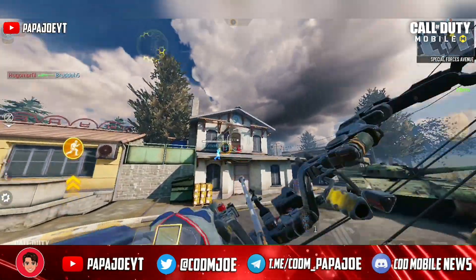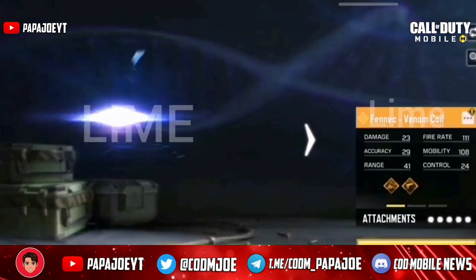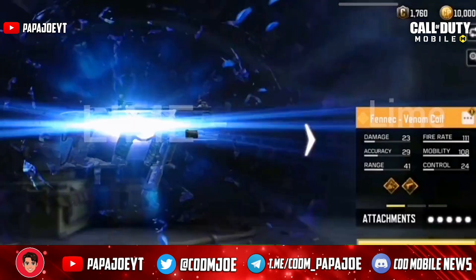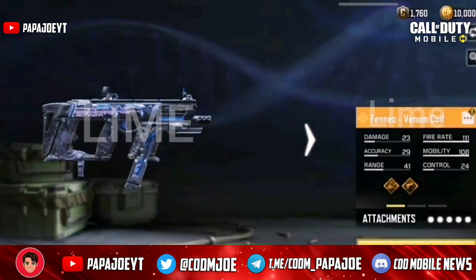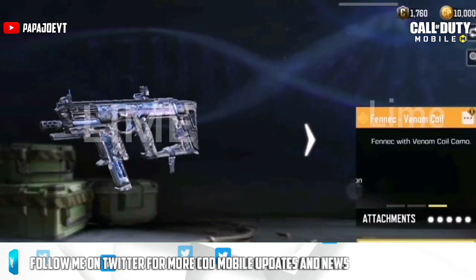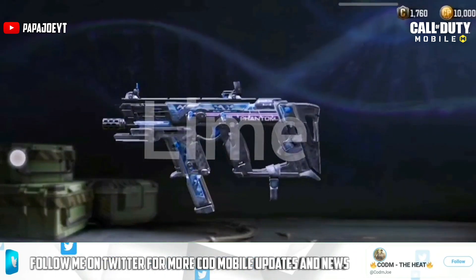We can probably look forward to a legendary skin for the Fennec in the new season, after waiting in vain for another skin since the Fennec Ascended. In the in-game files a legendary Fennec skin named Venom Coil was found, which in my opinion has a slight resemblance to the Mythic variant.